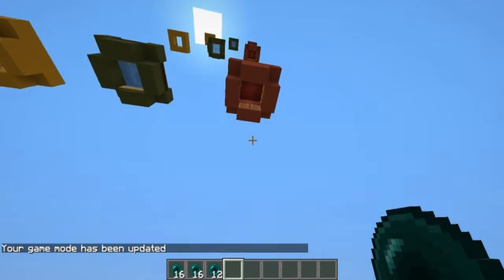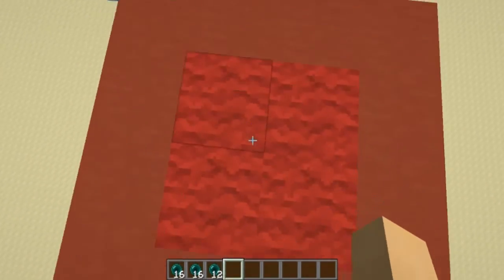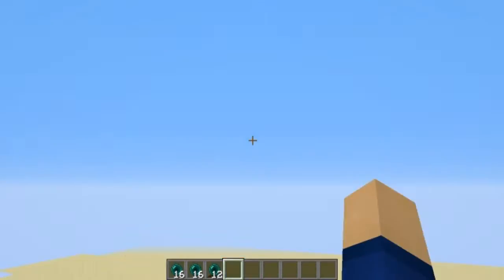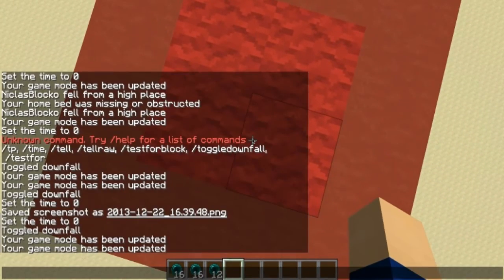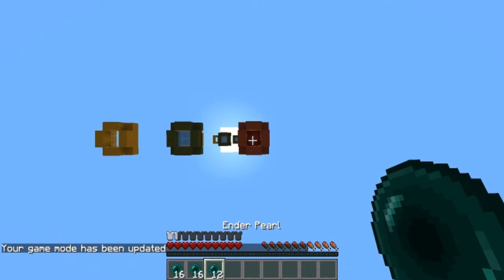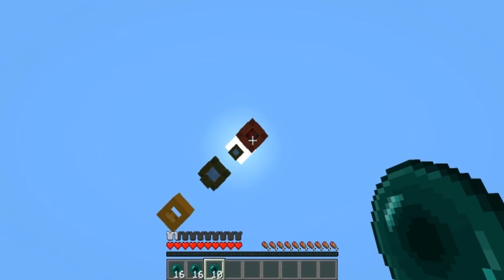Now for design two, here in red. It's the same setup but instead of string we're using carpet. The great advantage is that you cannot fall through again — once you're up, you're not going to fall back down. Let's switch to survival game mode since you can't use ender pearls in creative. Keep holding shift and now we're up.